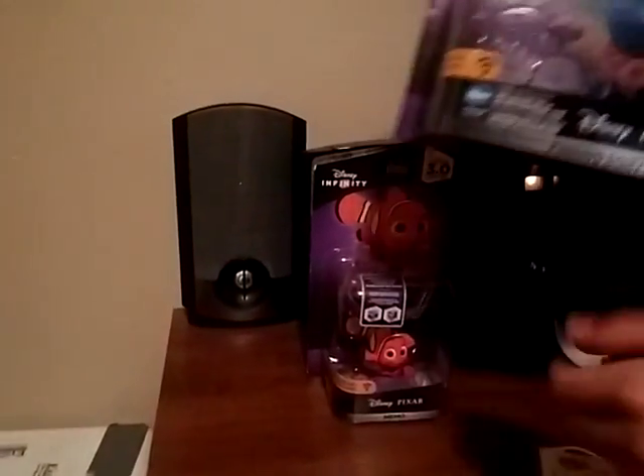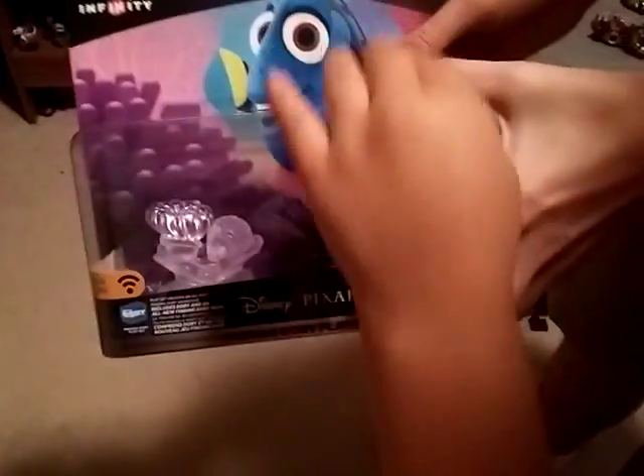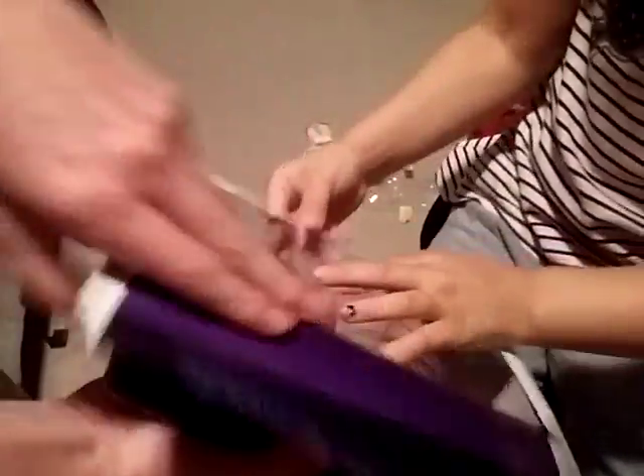Now we'll open Dory first. Alright, so my sister is here helping me open it - she'll get Dory and I'll get the playset. Oh look, she's got like coral detail on her.